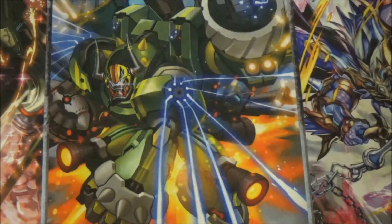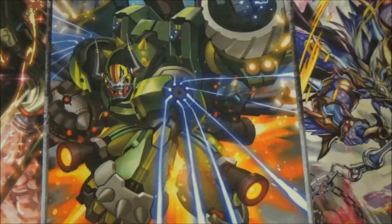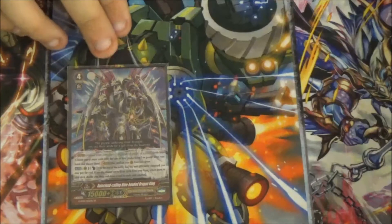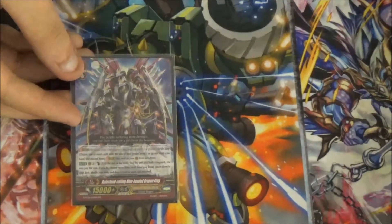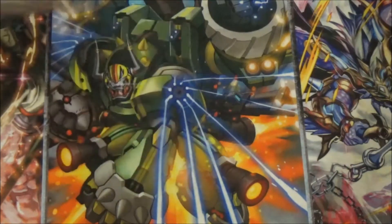Next up is Nine-Headed Dragon King: counter blast one, at the end of battle when this attacks a Vanguard, you may pay the cost and choose up to three cards from your hand, shuffle them back into your deck, and draw up to that many cards. You don't really want to use this because, like I said, you're setting up your stack — unless you've really forgotten it or messed up, you don't want to use it.